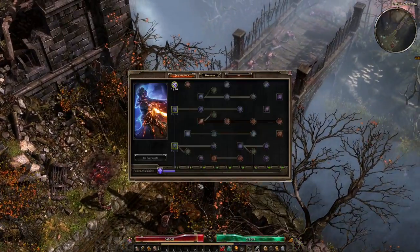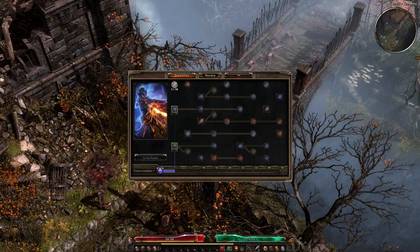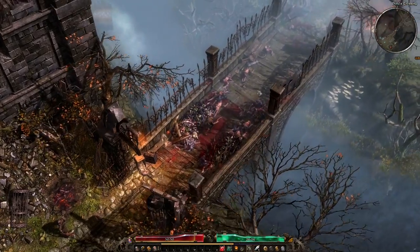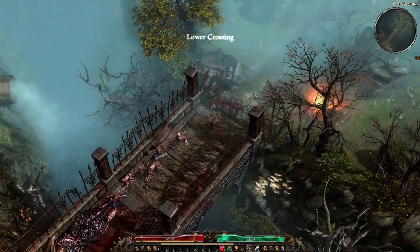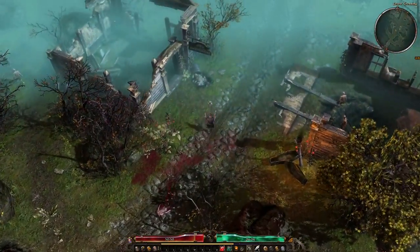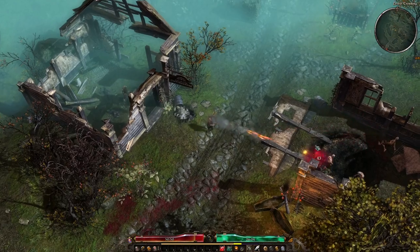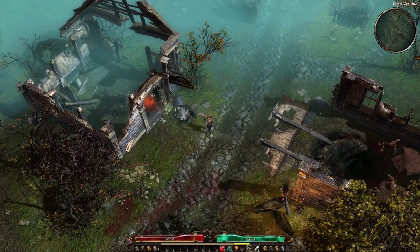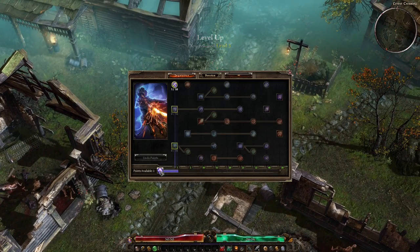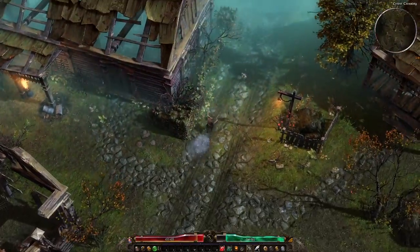Once you've got one point in Ranged Expertise, don't put any more in there - raise your mastery up. What you'll find with this is it's an auto-shooter build, so you're hardly using any skills apart from running around shooting things. Now if that sounds boring to you, don't do it, do something else. It's not boring - it's a barrel of laughs. I'm level three. I'm going to raise the mastery now.